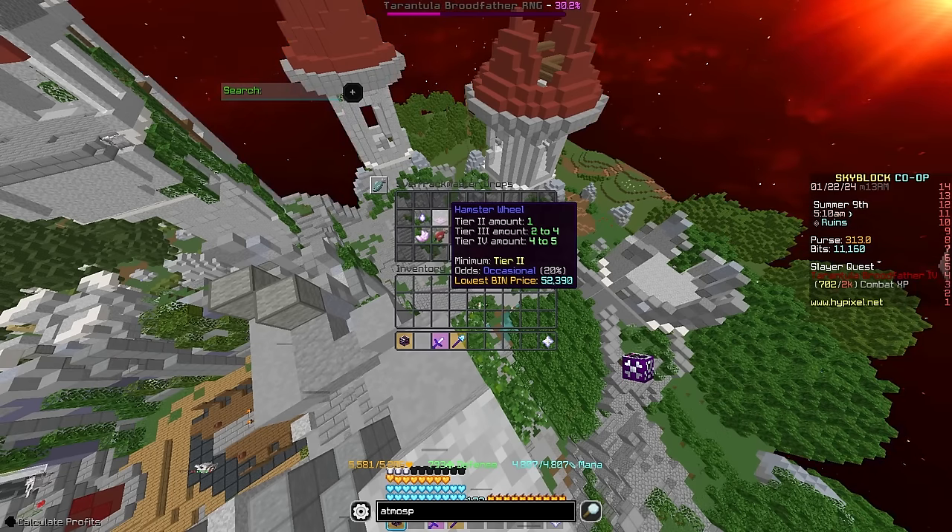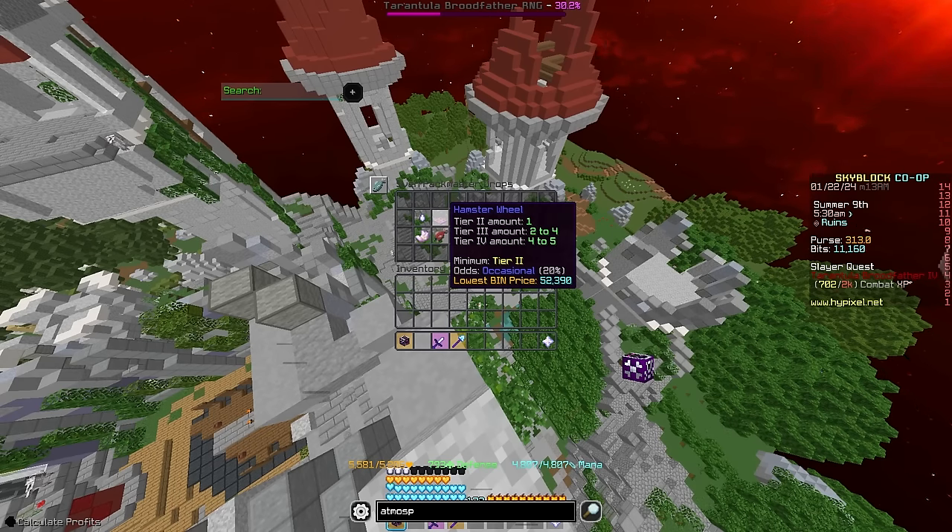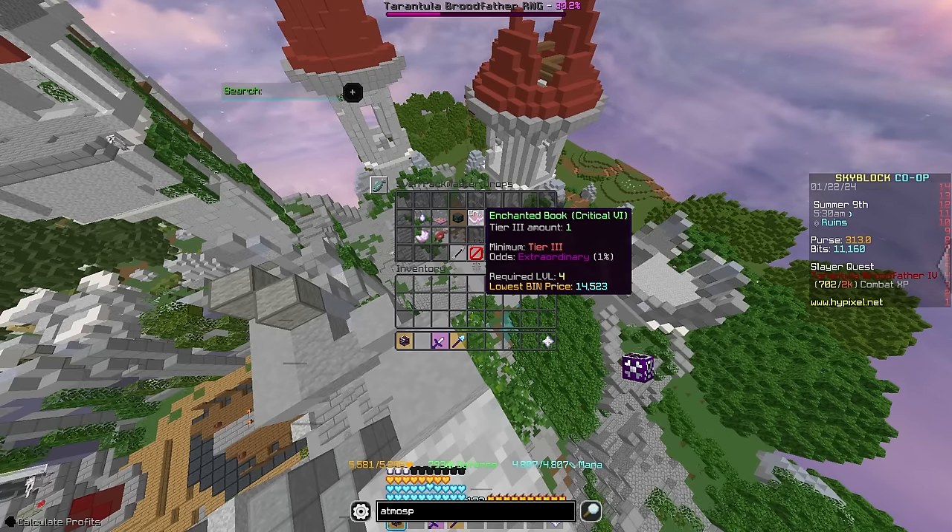Then we have the Hamster Wheel, similar to Foul Flesh — they are a pretty good fuel source for minions, and they're also good to sell back for money. As you can see, on tier 4 you can drop four of them, and they're worth 50k each, so that's 200,000 coins. After that, we see Critical 6, which is not worth a lot of coins, but it is a useful enchant — and if you're an Iron Man, you should definitely be looking out for these and putting it on as many weapons as you can.